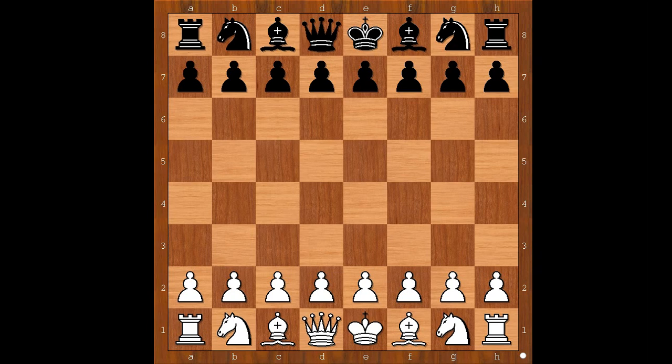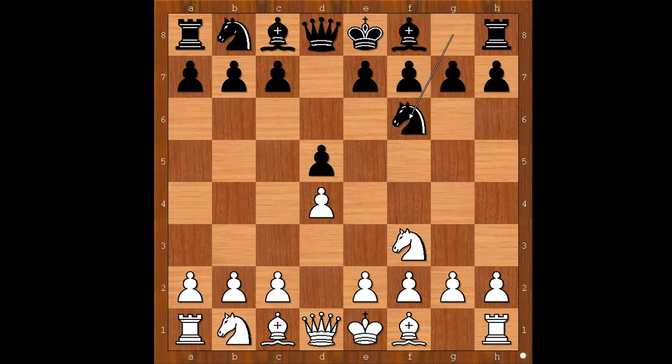Kramnik had white pieces and he started with Nf3. Kramnik loves this move. D5, d4, Nf6, and now e3 — going for the Colle opening.